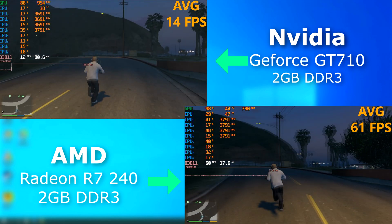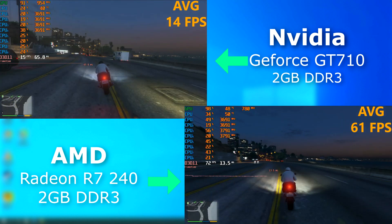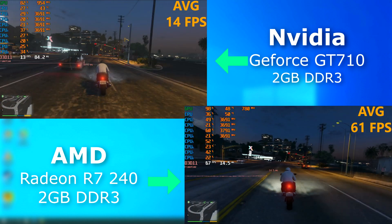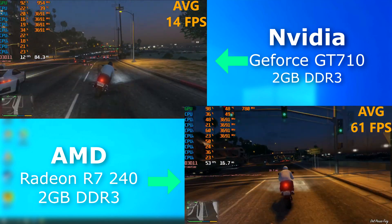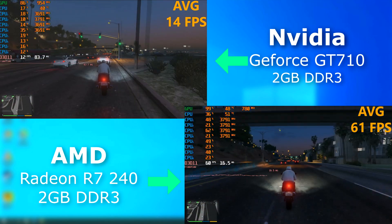In GTA 5, I couldn't believe how well it did. The 710 was unbearable, but the 240 — I could use this without a problem. Driving around, I got around 60 FPS, where the 710 peaked at just about 15.